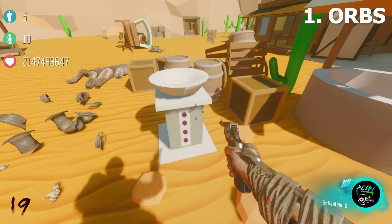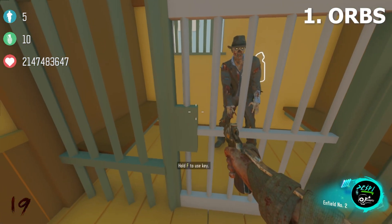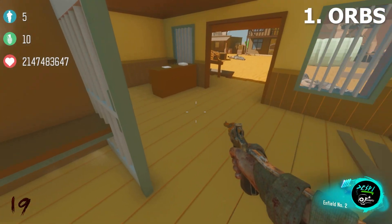You will use this key to open up the jailhouse cell. Once you have opened up the cell you'll be greeted with a zombie, and then behind the zombie will be the monkey bombs. You need to purchase the monkey bombs in order to complete the Easter egg.